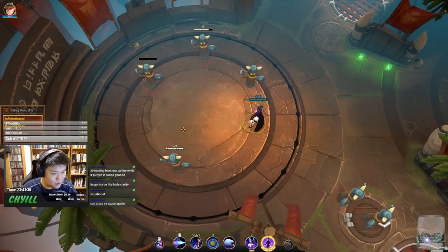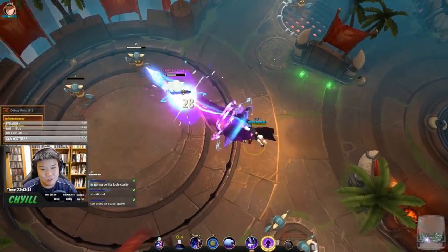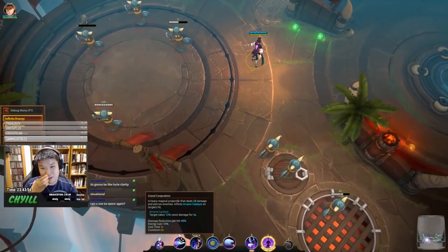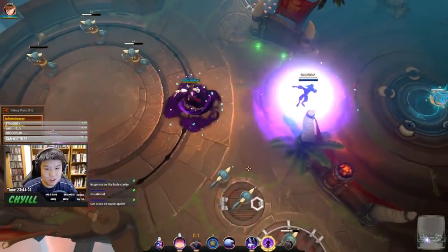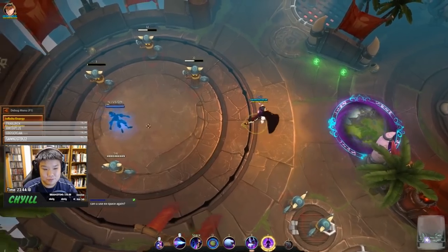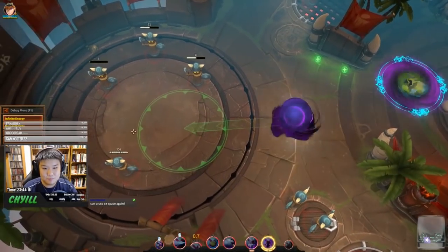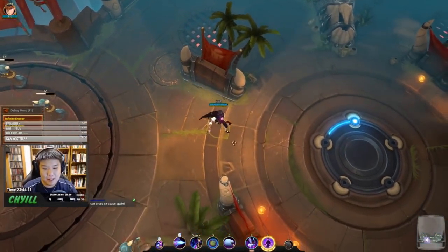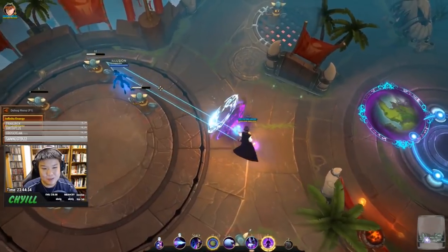The Spotlight healing of 28 is quite situational — it's like elusive clarity in that you have to choose between using Mouse 2 for burst or using Spotlight for healing. Mouse 2 has a 6-second cooldown, so when you use it, you lose that burst healing window for 6 seconds. You can keep sending illusions with EX space, but bear in mind your Q is a main escape — you don't want to use both escapes just for damage.